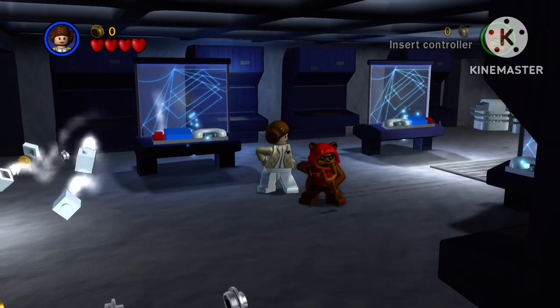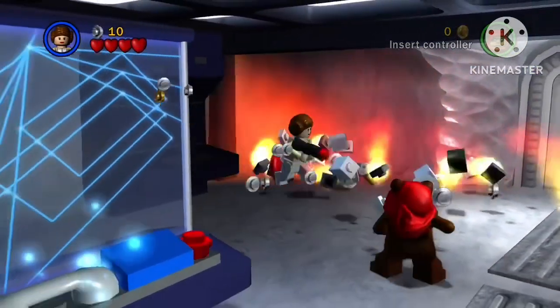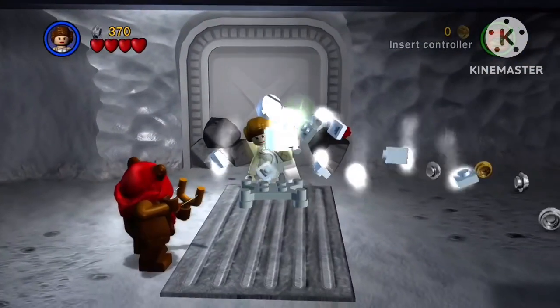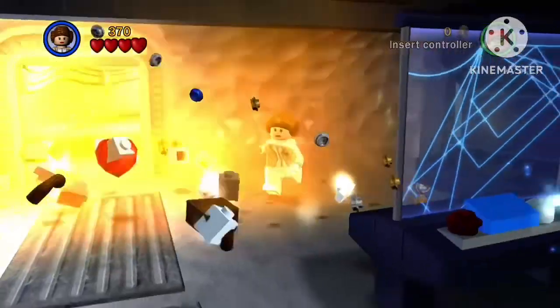Now we have the second best Leia variant — her Hoth variant. I don't know what it is, I just feel like the tan and the white go well together. I think it's a good combo; white does go with most things.